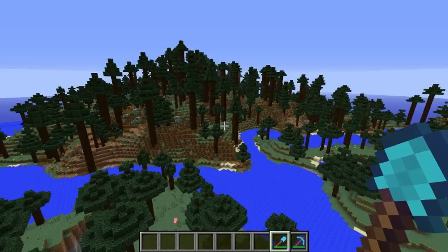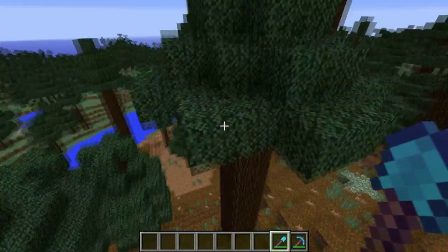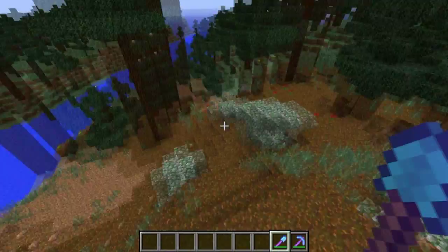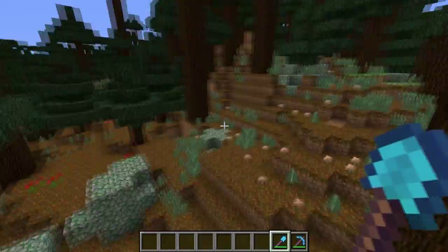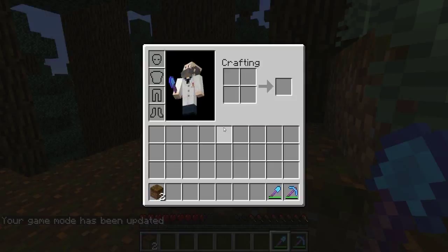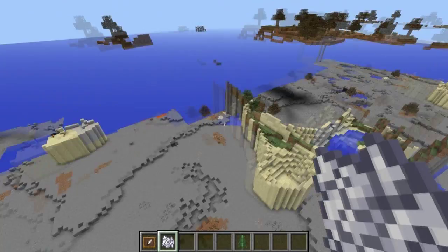Another new biome variation is the mega taiga biome. This biome has two-by-two giant spruce wood trees as well as mossy cobblestone boulders scattered around. It also has a new type of ground that looks kind of like dirt, but if you use a silk touch shovel on it in survival mode, you'll see it's actually called podzol.